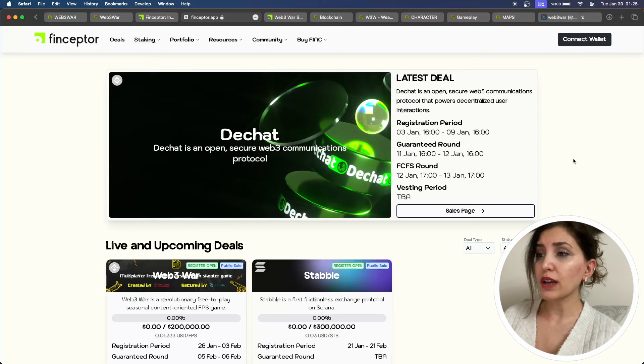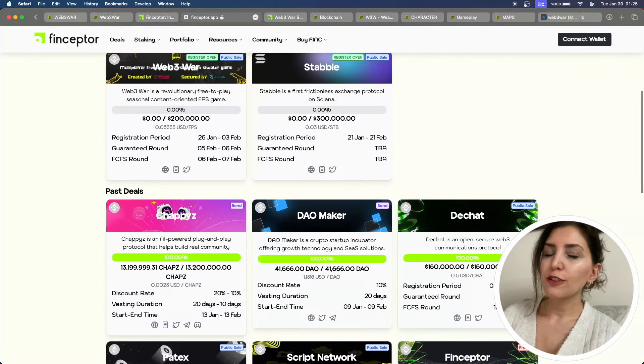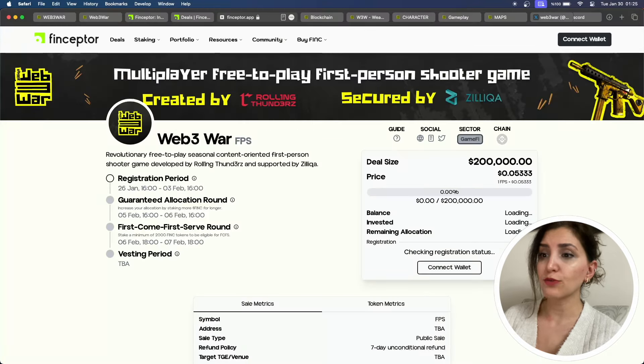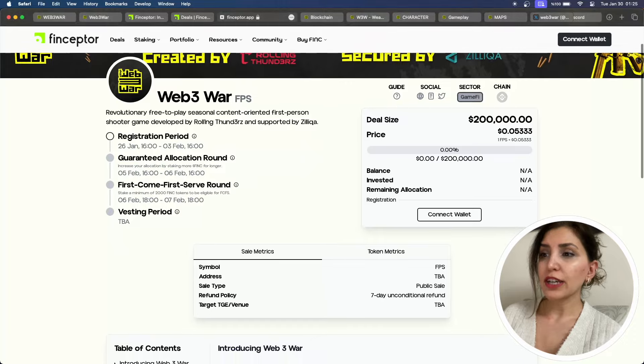Click DEALS on the top left corner and there you will see the available projects to participate in. You can see the latest deal at the top, and just below there are upcoming ones — as you can see, Web3 WAR is right there. For the Web3 WAR deal, the registration period is from January 26th at 4:00 to February 3rd at 4:00. For details about guaranteed allocation, increase your allocation by staking more FINSTOKENS for longer.